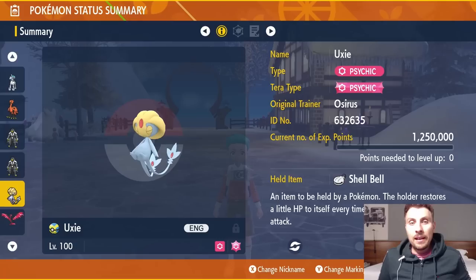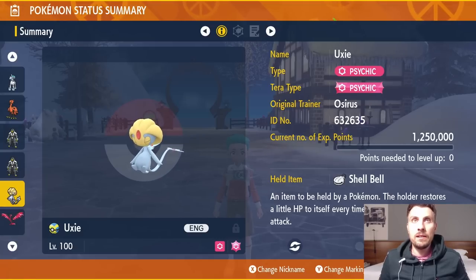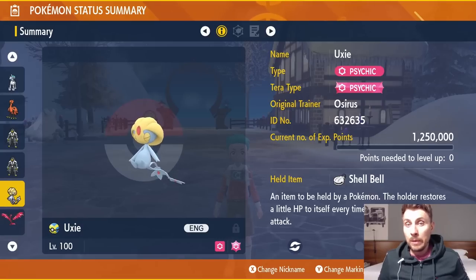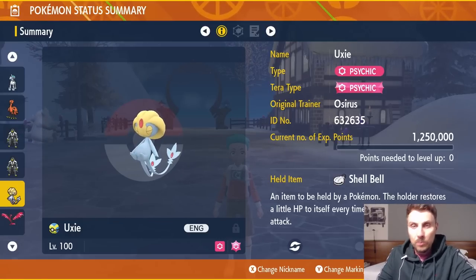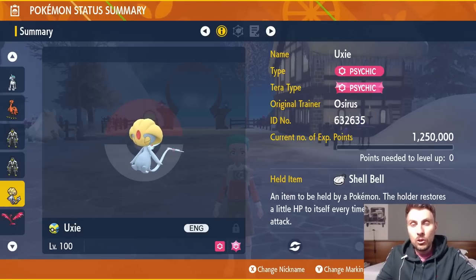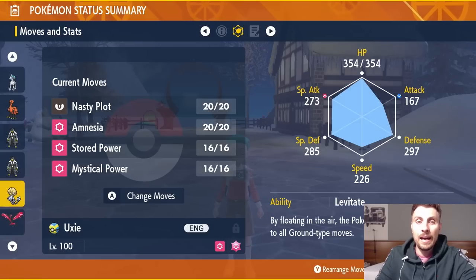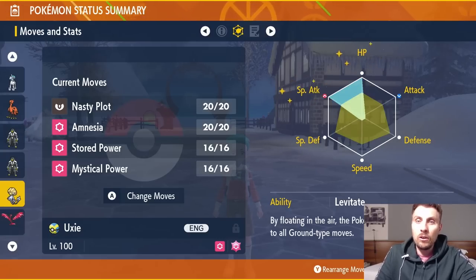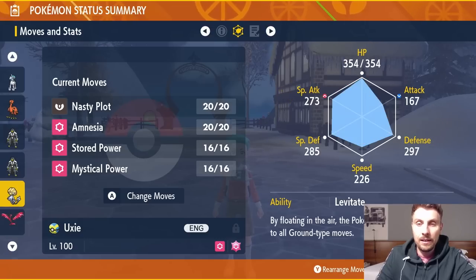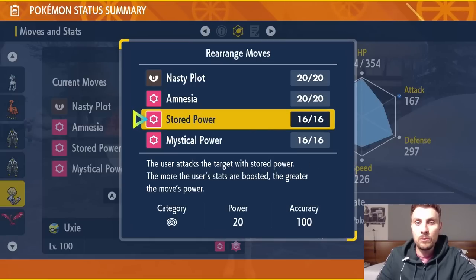Next is Uxie, one of the Lake Trio — a Psychic type that got access to a new move this generation making it very viable in Tera Raids. We use Psychic Tera typing, Shell Bell for recovery since there's no recovery move in the set, with the moveset Nasty Plot, Amnesia, Stored Power, and Mystical Power. Ability is Levitate, giving Ground immunity. EV spread is 252 HP, 252 Special Attack with the rest in Defense and a Modest nature.